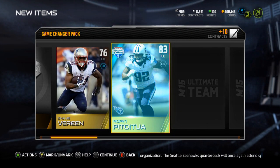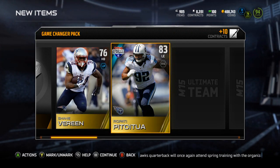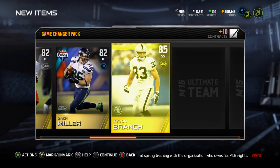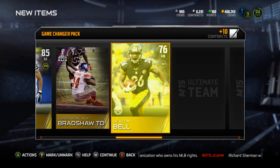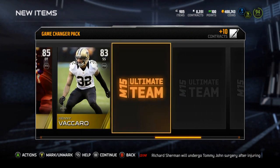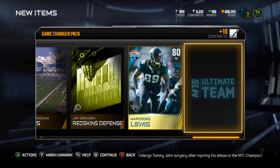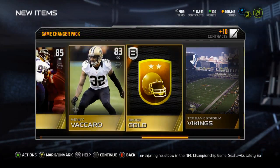Shane Vereen. Ropatipetutua — what a name. Lamar Houston. Zach Miller. Tyvon Branch. The Bradshaw Touchdown. Le'Veon Bell. Jordan Hill Super Bowl. Kenny Vaccaro. A gold badge. Mercedes Lewis. And Steve Smith Sr. Nothing good in mind.